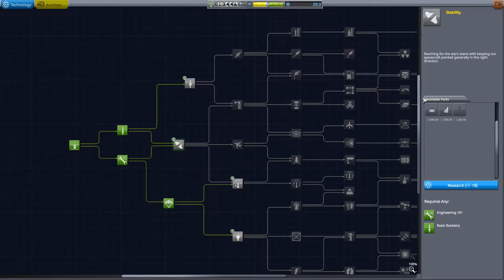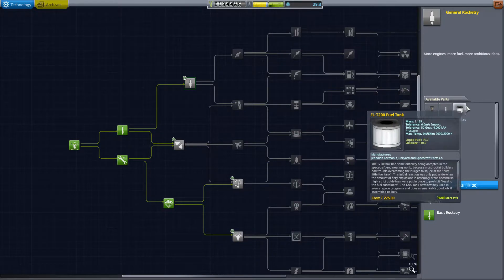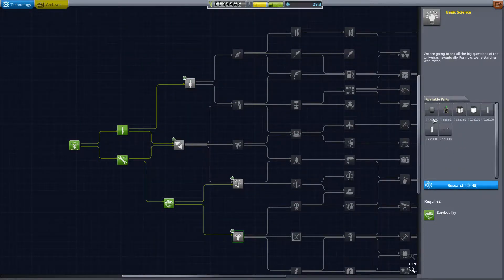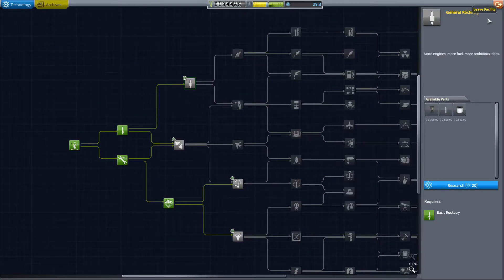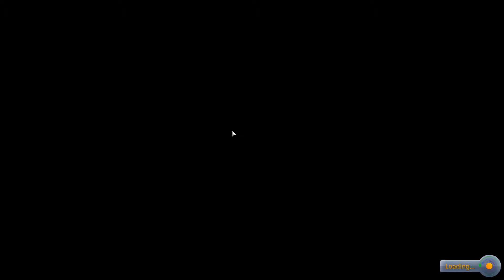Stability — not necessary. General rocketry — I'd like it, but I'm not sure if we need it right now. Some of these are what I need. That's 45. We might want to get these, so let's get that and just start on another rocket.